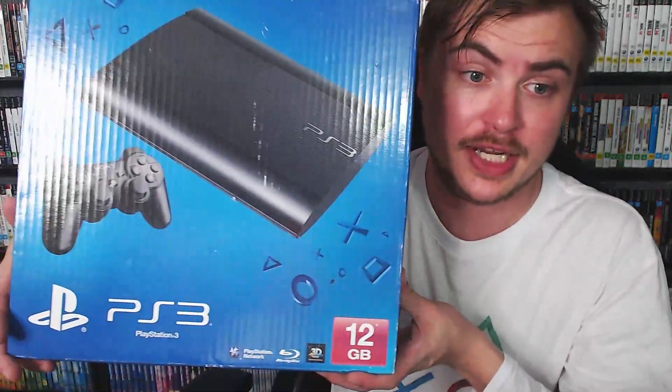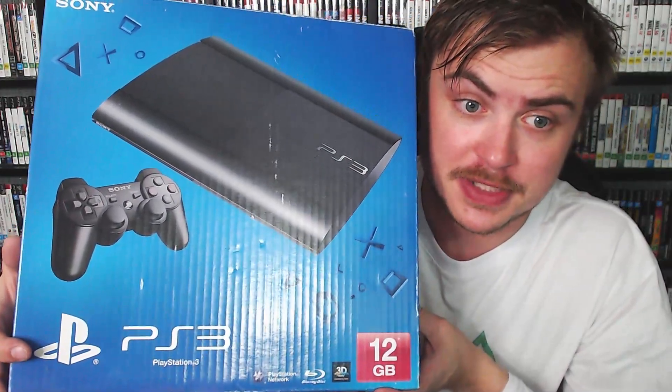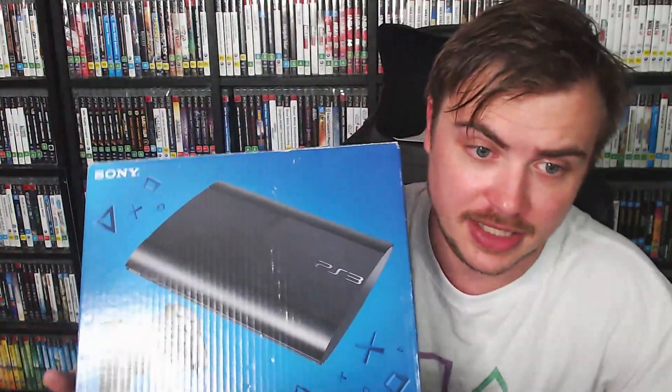Here we have the black 12 gigabyte Super Slim. Now this box hasn't actually got the console in it — I've got it set up and did put a 500 gigabyte hard drive in it, but this was the original box it came in.